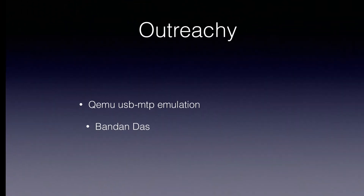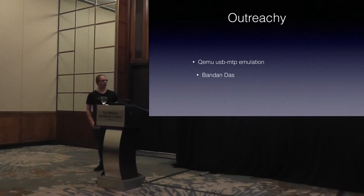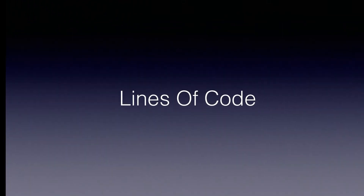Just like last year, we also had Outreachy. The Outreachy program is a program to support minorities — and apparently not only female minorities, but minorities in general, because this year the participant is male. We do have USB MTP emulation there, which Brandon is mentoring. Thanks to him too — it's awesome.